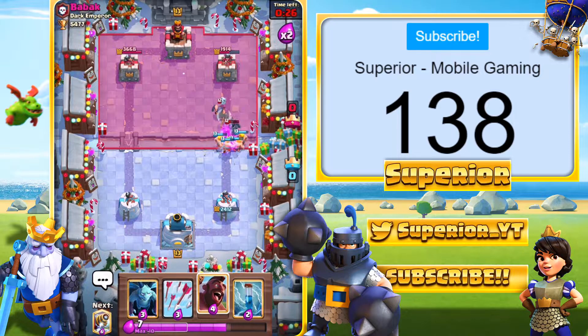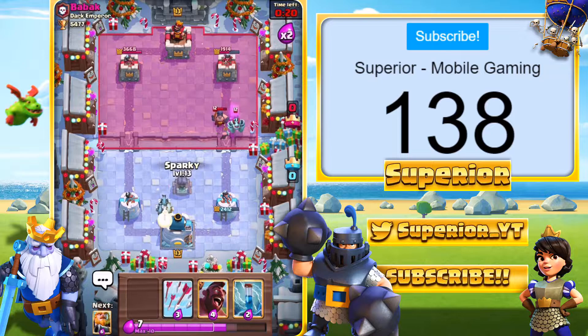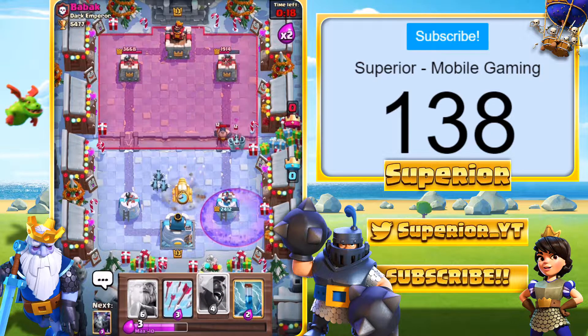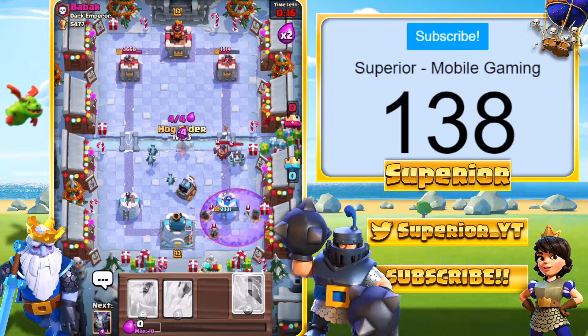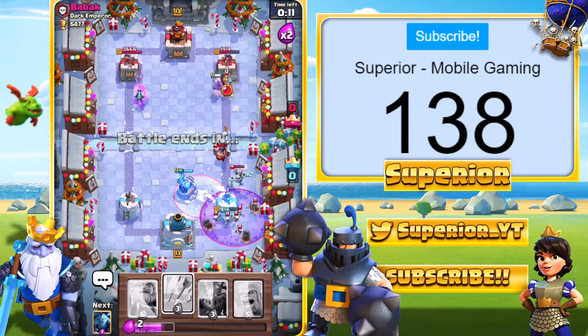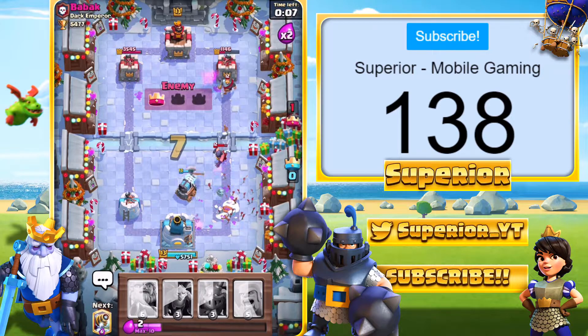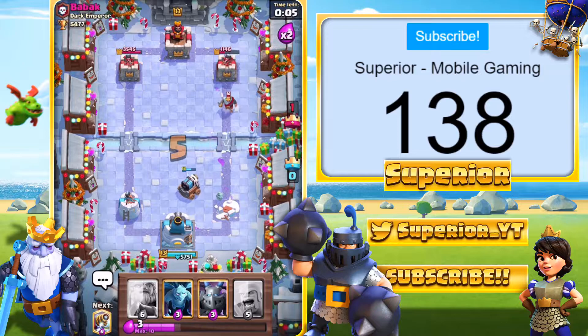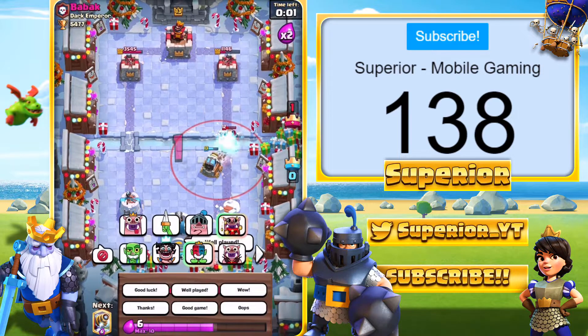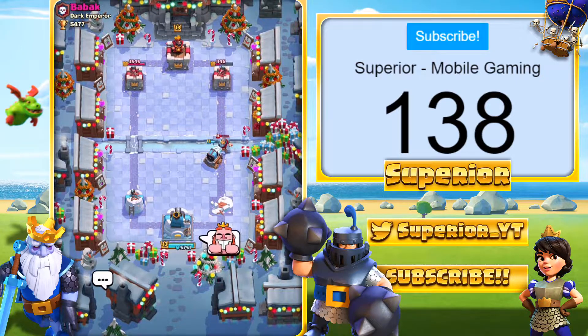Yeah, that was a really poor play by me, but it ended up being okay — not as bad as I expected. We can go right here with the Sparky. There goes the Graveyard — that's a rip. I think we're going to lose right here. We're going to Zap, it's not going to be enough. We're going to try and Arrows — it's just not going to be enough there and he's going to end up winning. Guess I'll give him the good game emote. He's going to be a good sport at least, giving the same emote back.